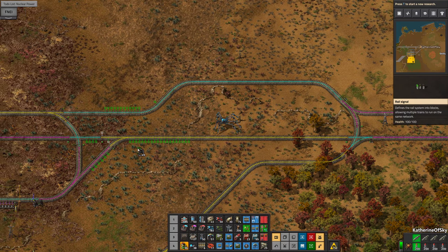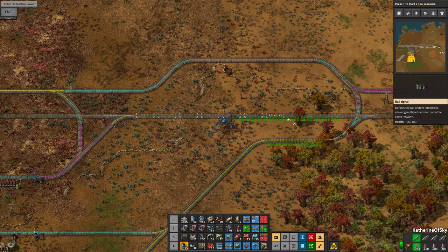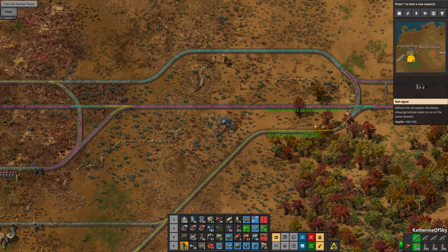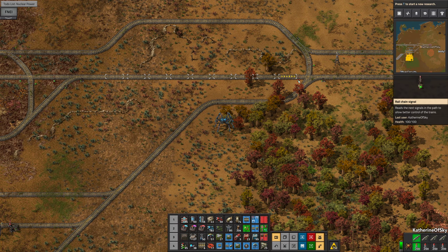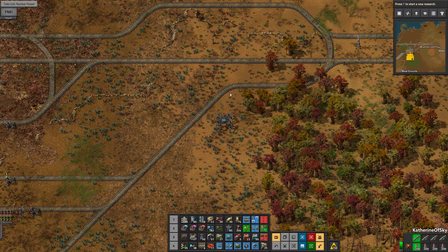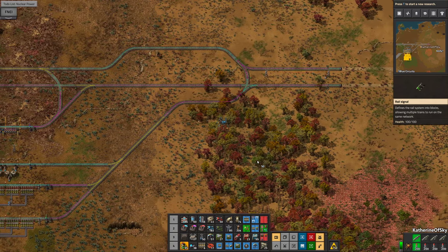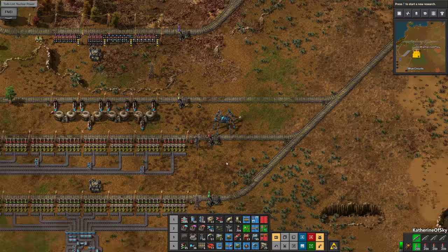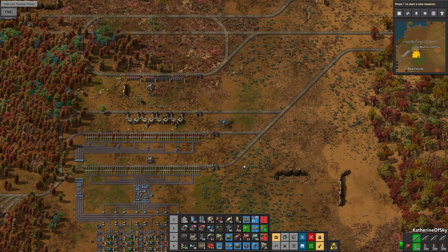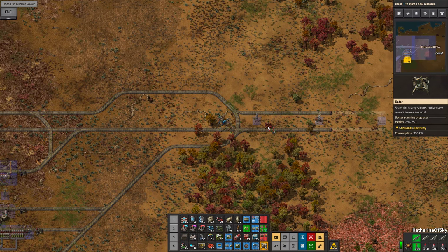I think this is fine just as it is — we do need to have one signal there, and then this goes this way. I don't think I want to have more signals there, but we do want to end this block there and I think that's enough for a max-length train. Do we want one here? I guess we could have another one along here just to speed these guys getting through there. I don't think we're going to have more than one sulfuric acid train, so let's put a radar out here because those are really useful.